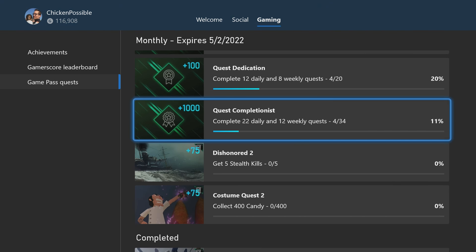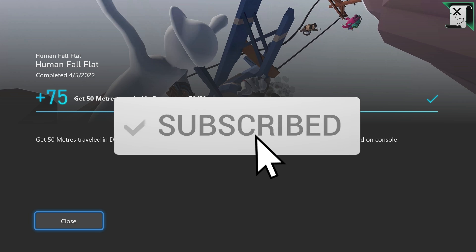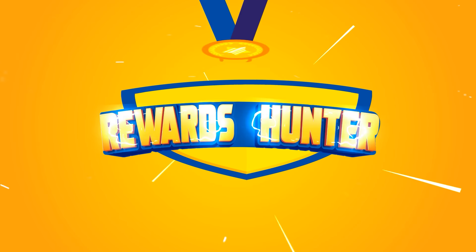That is basically all we've got to do for Human Fall Flat — turn that in, grab the 75 rewards points, and that'll do it for today. We've already got guides out for Death's Door, Broken Age, and Alien Isolation, and we're gonna have guides coming out later today for Dishonored 2 and Costume Quest 2, so I'll look forward to seeing you in those Game Pass quest guides. Thanks for watching everyone — if you found the video helpful, please click the subscribe button and hit that bell for notifications. You can also find helpful links in the description, and I'll see you in the next one.